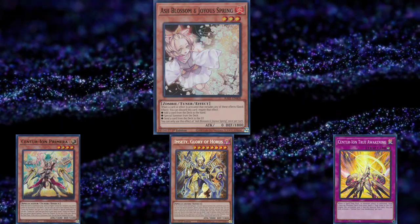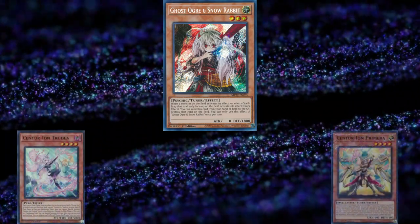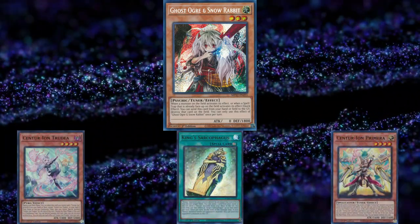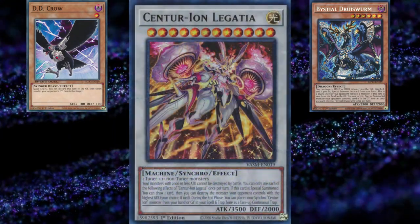At the very least, Ash Blossom helps keep them off the counter trap that would otherwise insulate the Calamity lock on your turn. Ghost Ogre is also pretty solid as long as you focus it on the Centurion monsters — specifically Trudea or Primera — since the field spell protects itself while there's a name on board. It also helps with cards like King Sark. The last mention is graveyard removal hand traps like DD Crow or Bestials — you want to hit the name they're trying to place back at end phase with the synchro, to keep them off two different names.